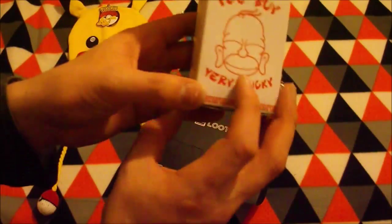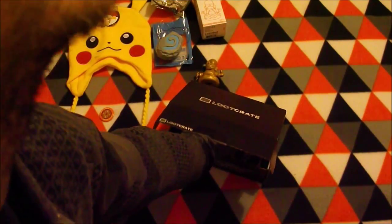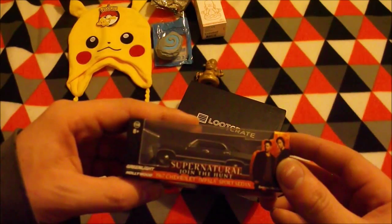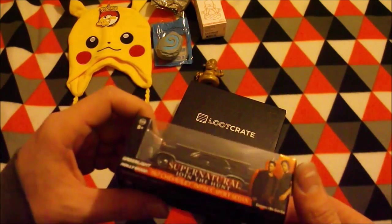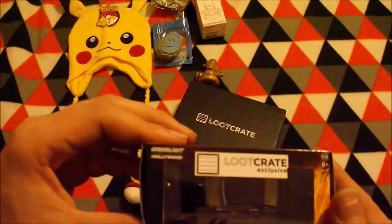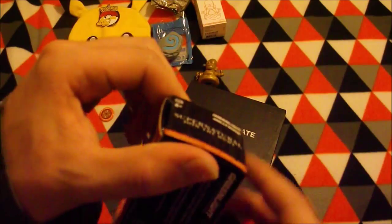Let's see — it's in the box. So it's Supernatural — During the Hunt — 1967 Chevy Impala Sports Sedan. I'm guessing it's a car from the show. I haven't watched Supernatural, and it's a Loot Crate Exclusive by Greenlight Hollywood. Diecast car. That's neat.